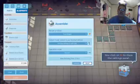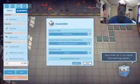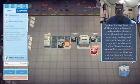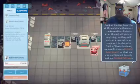Conveyor belts cannot directly feed into a grill or an assembler, so you're going to need a robotic arm to move them. A regular robotic arm will pick up anything, so it'll pick up a raw patty as soon as it's placed. So we need to use a smart arm.